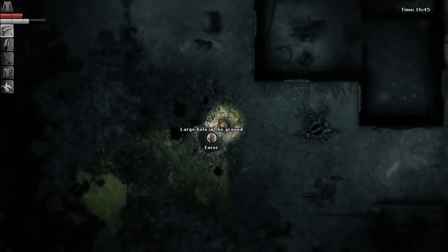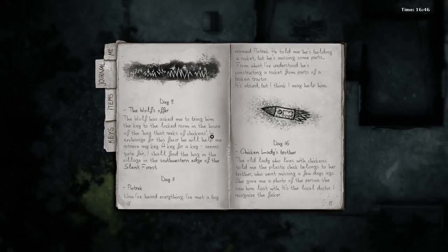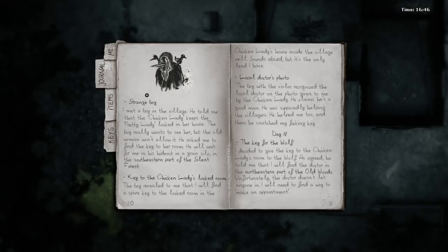I'm double confused. Before I head back to the village, let's take a look at our journal to see if that illuminates what happened. Chicken lady's brother - no point in reading that really. Strange boy - I already know about that. The key, yup. Local doctor's photo: The boy with the violin recognized the local doctor on the photo given to me by the chicken lady. He claims he's a good man - he was supposedly helping the villagers. He helped me too. And then he snatched my key. The key for the wolf: I decided to give the key to the chicken lady's room to the wolf, as agreed. He told me I will find the doctor in the northeastern part of the old woods. So it's not circled on my map, just northeastern part. Unfortunately, the doctor doesn't let anyone in - I will need to find a way to make an appointment.